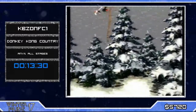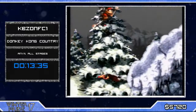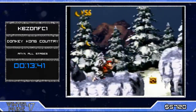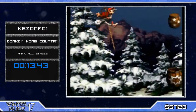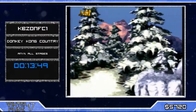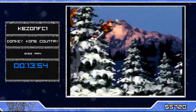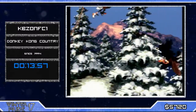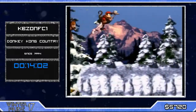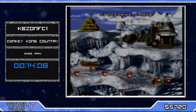Now getting into Ice Age Alley — we're gonna see Expresso! As I mentioned before, you could super jump this level, but no — Expresso is faster for this level. You just make sure you don't lose the bird, because if you lose the bird it's massive time loss — finishing this level without Expresso is a pain, trust me. It's just specific jumping, making sure he can clear all the gaps and reach the platform without getting hit.